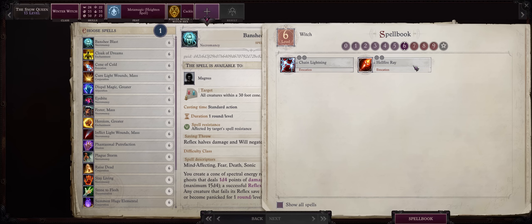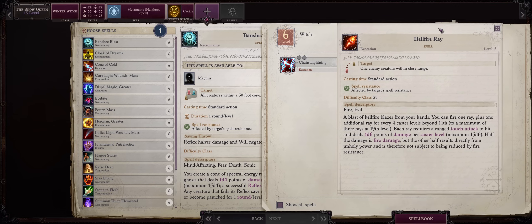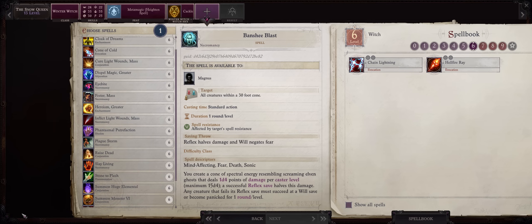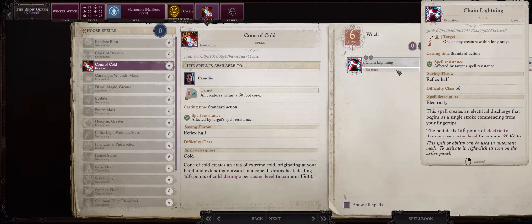Plus at this point we also get Hellfire Ray — the ultimate single target damage spell, which can easily one-shot most enemies in the game, considering all of the boosts we have to extra spell damage. In our case it will do full cold damage, so it's more like... Cocytus Ray? I'm pretty sure the frozen Hellfire river is called Cocytus. Anyways, you can pick any level 6 spell here, including the classic Cone of Cold, but it's kinda outclassed by Chain Lightning, I'm afraid.